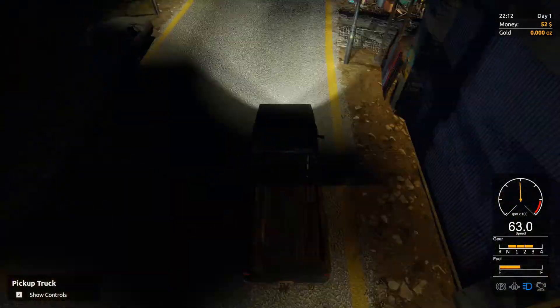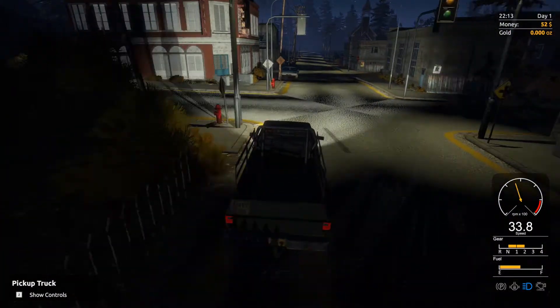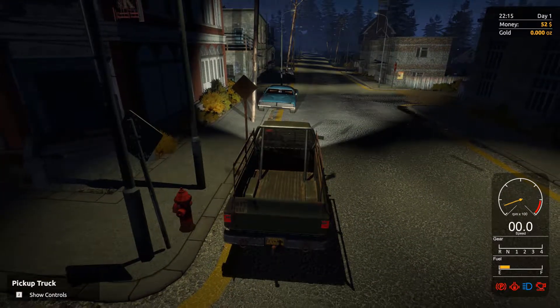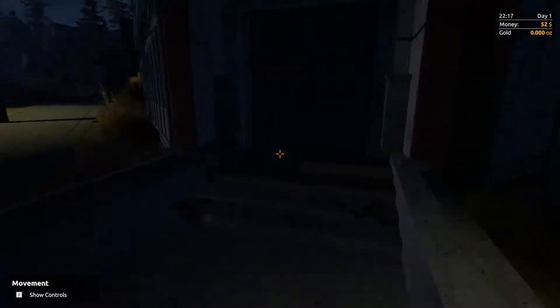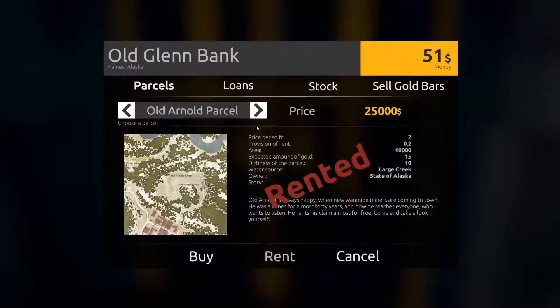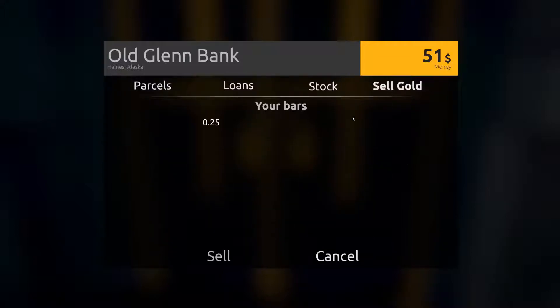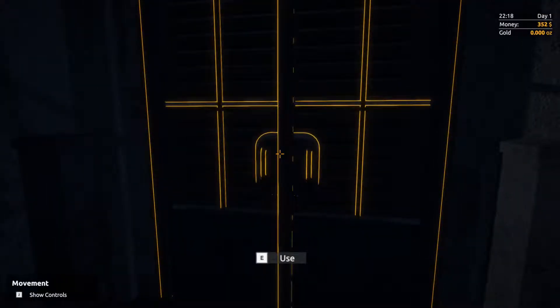We want to go to the bank. I know it's late at night, like 10 o'clock, but we want to do a few things here. Gold stock is sitting at $12.26, which is pretty good. We take our bar, sell it — we made $300 bucks! That's $60 more than we could have sold it at the blacksmith.